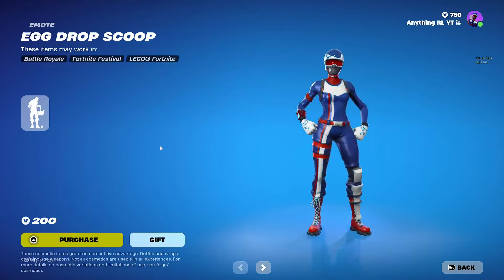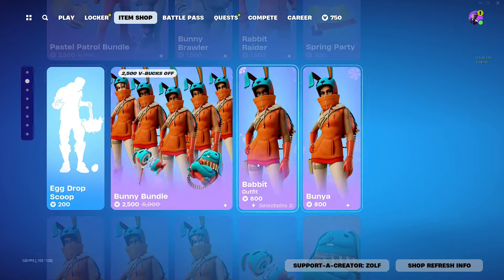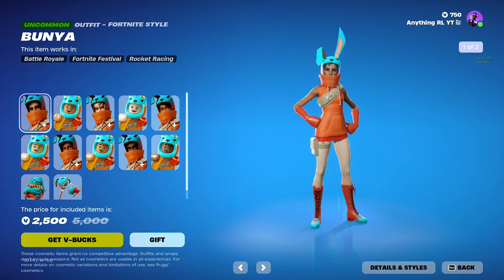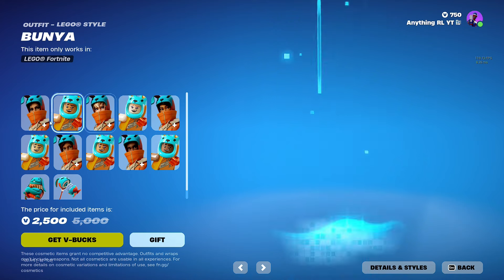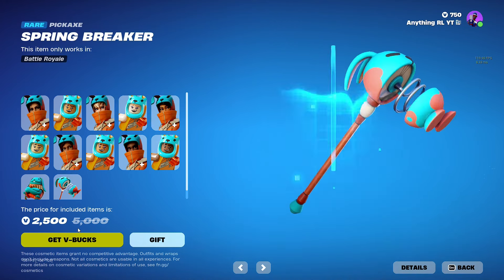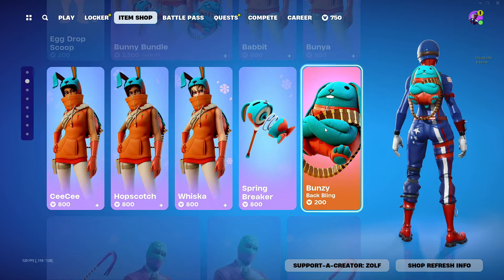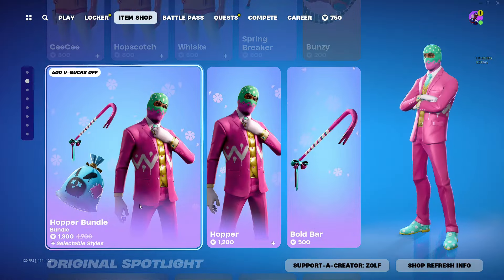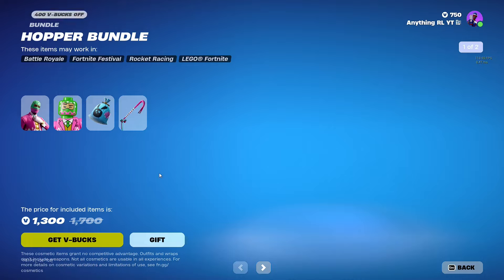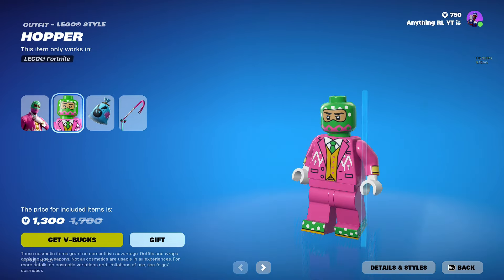We got drop an egg, egg drop scoop. Not bad. We got these other Easter skins — it's a bunny, it's kind of cool. We got 2,500 off of that. You can buy them as singles as well, because not everyone wants to spend all that. Pretty good bundle, about 400 off. Not bad. Pretty good skin, honestly. I like the pickaxe, it's clean. And the back bling goes well with it, and the Lego style is really nice.